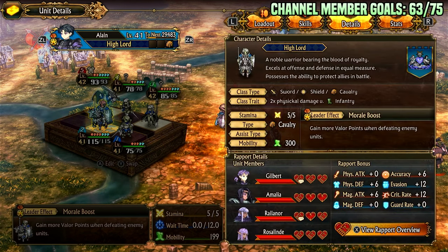Looking at the details: Sword, Shield, Cav — so he finally has a weakness. Before he was Sword, Shield, Infantry. He now deals two times damage to Infantry, which is nice. So if he does big attacks, especially to Infantry, which is most of the enemies, he's going to deal pretty big damage. It's 300 mobility, five stamina, Cav, but he still maintains his gain-more-valor-points-when-defeating-enemy-units perk, making him a very good party leader.